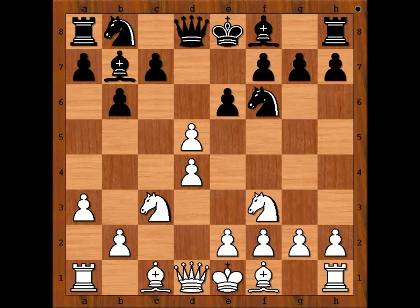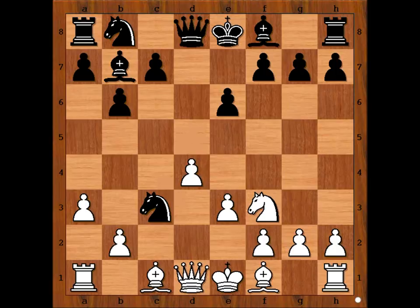D5, c takes on d5. How to capture — with pawn or with knight? Taking with knight is more popular because this is not blocking the bishop. This is the move played in the game. E3, knight takes knight, pawn takes knight, Bb7. It is white's move.